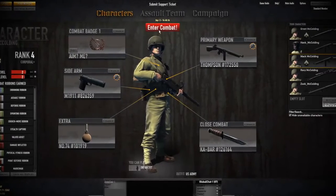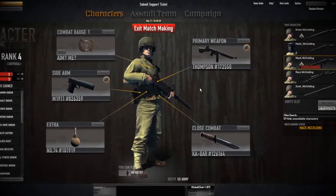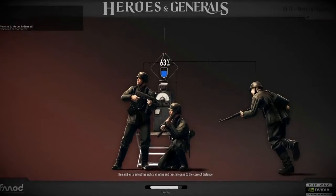We've introduced the first version of a matchmaking system, making it easier for new players to join a mission. However, you can still use the mission list on the campaign screen to find a mission suitable for one of your characters.